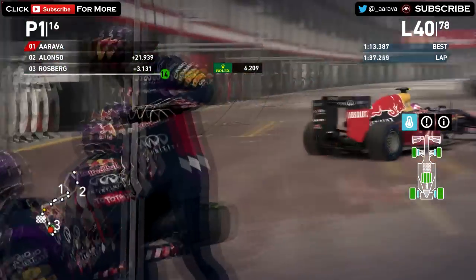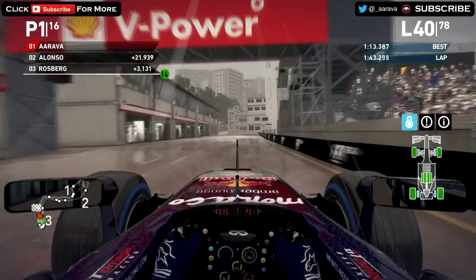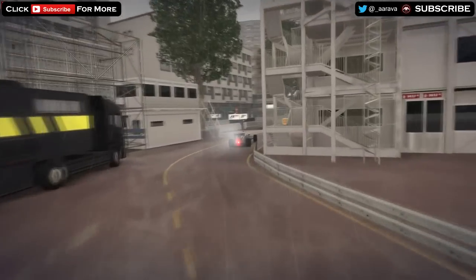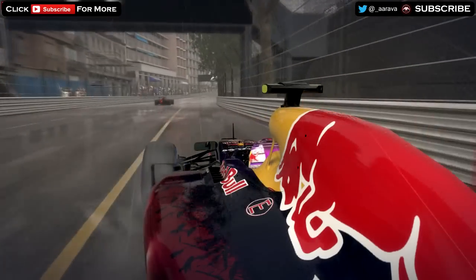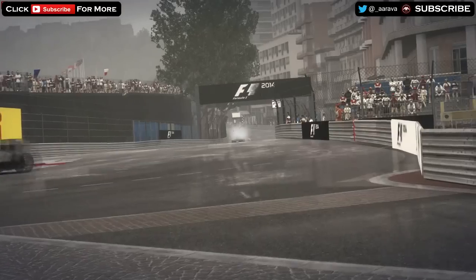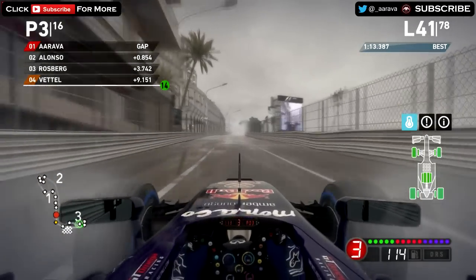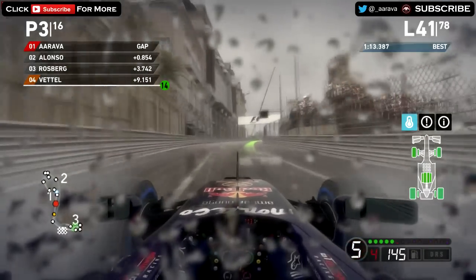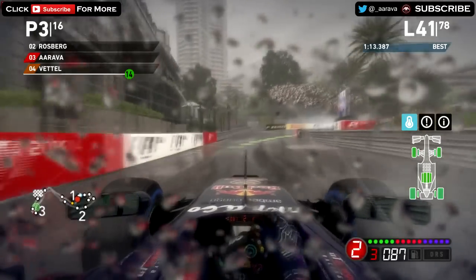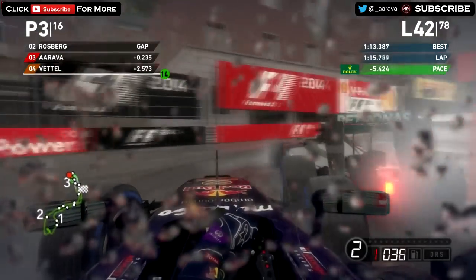A slow pit stop again because we have to change the front wing yet again — we did lose a bit of front wing previously. I think we are going to lose first place because the AI made their pit stop one lap earlier, so they must be going that much faster. Coming out of the box and out of the pit lane — my car was going very slowly momentarily because my wheel stopped working briefly, which is a bit weird, first time that's happened. We lost first place before that problem happened, and also lost second place to Rosberg, so we're in P3 at the moment.